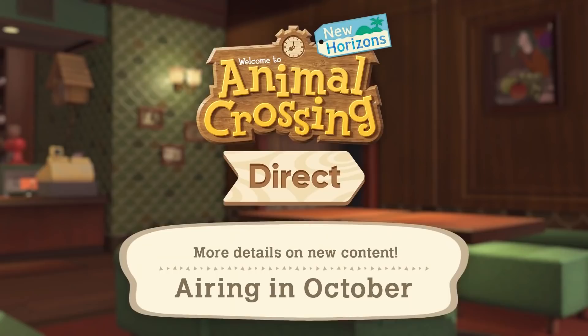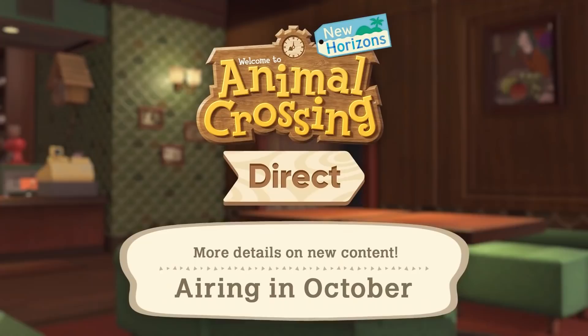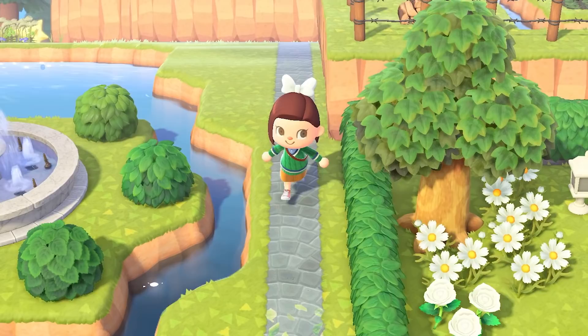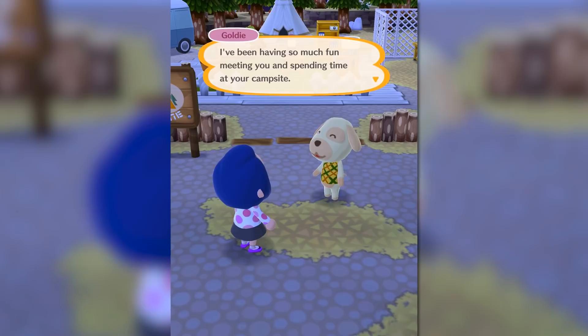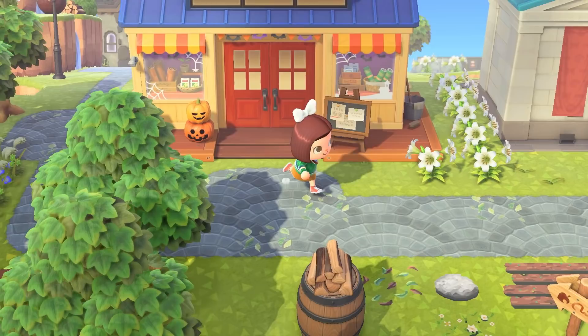We have an Animal Crossing Direct coming up on the 15th. We already know a few of the new fall items being added, but maybe there's a chance that more will be announced — probably not, but I'd be very excited to see more. Those of you watching this in the future are probably laughing knowing the outcome. I keep seeing Pocket Camp get updated with new stuff and it just makes me want more for New Horizons. I know the items in Pocket Camp generate revenue, which is most likely why the app gets updates so consistently. We'll always want more — that'll never change. Maybe we just have to appreciate what we have and make the most of it. What's your favorite fall item? Let me know in the comments below and I'll see you next time. Bye!